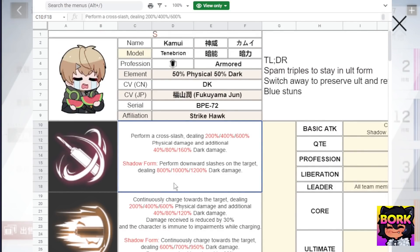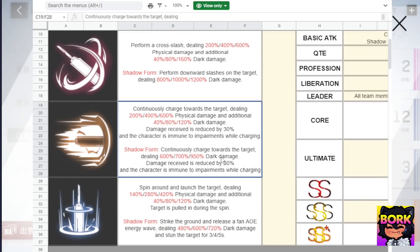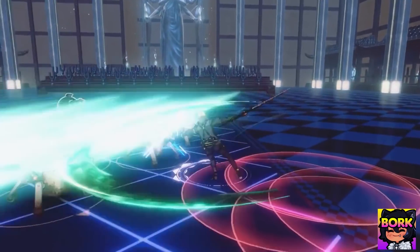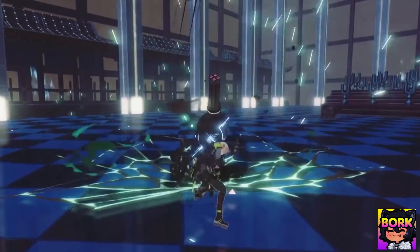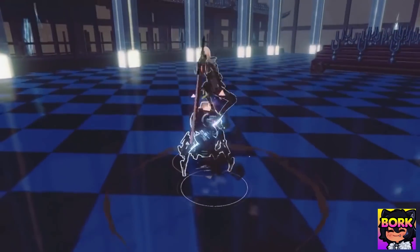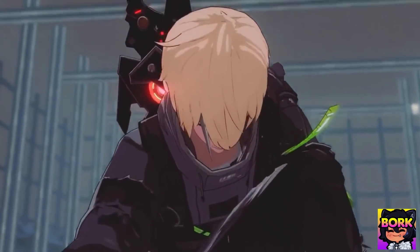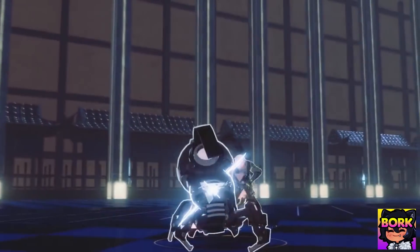When it comes to Kamui, he's going to be a great sword user. His red orb attack is a cross slash, and his yellow orb is a charge — he can immune impairment while charging, so he won't be disrupted. His blue orb launches a target with a spin ability. His ultimate grants him shadow form, which lets him deal more dark damage. In shadow form, his abilities go from 800% to 1200% damage, 600% to 950%, and 480% to 720% — massive compared to his base form. This is the biggest reason to pick Kamui: all his abilities deal dark damage, which you want for the war zone.